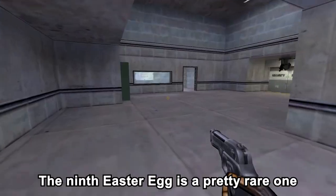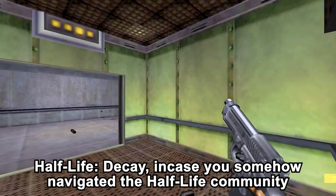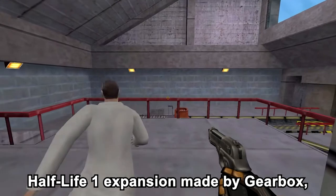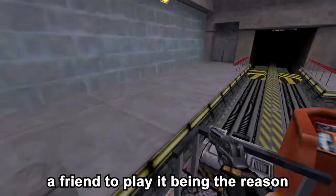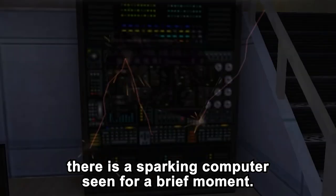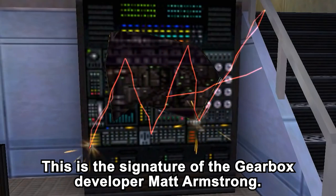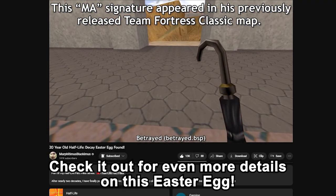The 9th easter egg is a pretty rare one that was only found 20 years after the game came out — the game in question being Half-Life Decay, a PlayStation 2 exclusive multiplayer HL1 expansion made by Gearbox, the same people that made Opposing Force and Blue Shift. In the final cutscene, if you force it to be seen through Colette's perspective instead of Gina's, there is a sparking computer scene. The random electricity sparks, when all enabled, reveal an 'MA' signature — the signature of Gearbox developer Matt Armstrong. Big shoutout to Marfitimus Blackimus for his video on this.